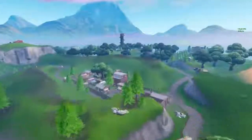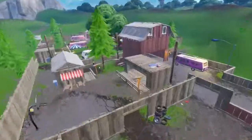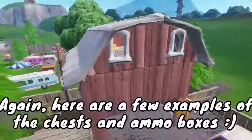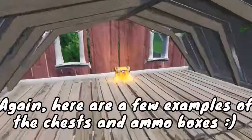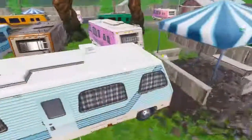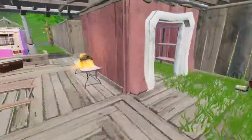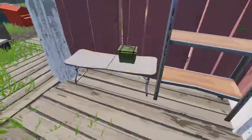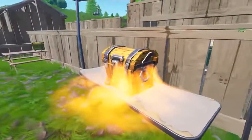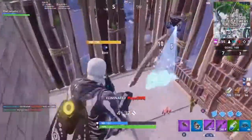For the RV park, it's to the east and a bit south, between Lonely Lodge and Retail Row. They're pretty similar in size — the RV park has chests and ammo boxes around there as well. Just explore a bit and you should be able to find some. They're fairly straightforward to find.